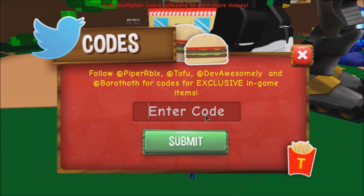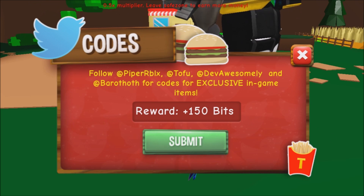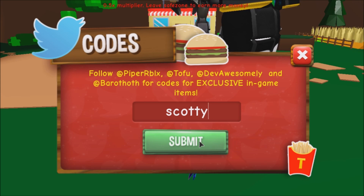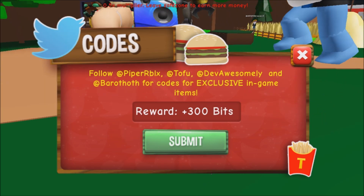The next code is 'released'. Click Submit — there you go, we got another 150 bits. That's nice. Then the next code is 'scary'. Click Submit — we got 300 bits! Wow, that is nice.